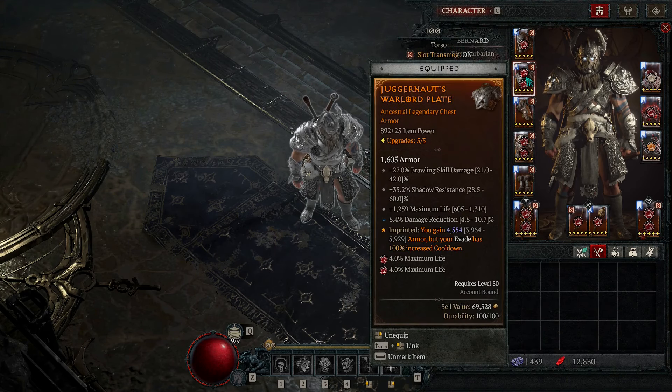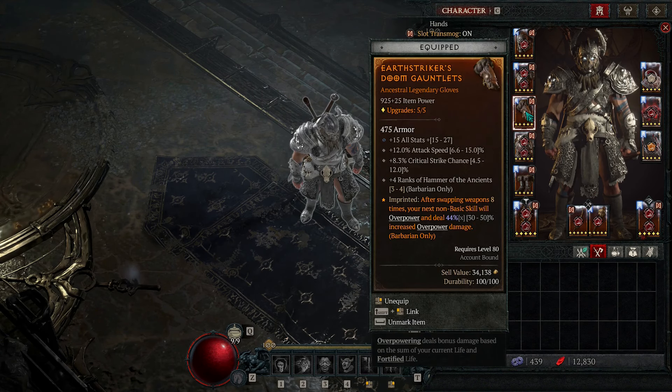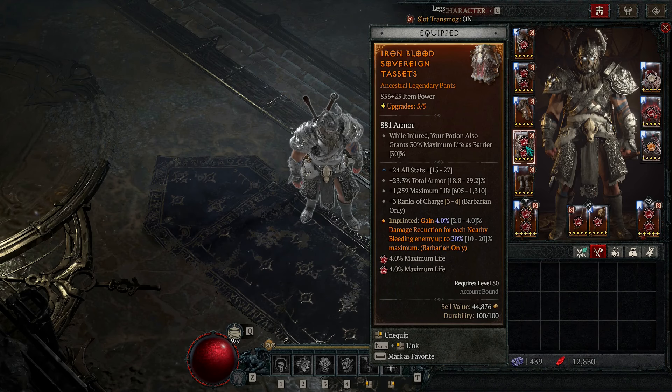For our chest we have the Juggernaut, and because we are using Charge we do want Brawling Skill Damage. You also want max life, some resistances, and damage reduction. With our gloves we have the Earth Striker — instead of All Stats I really wish I had Strength, but you still want attack speed, and of course you definitely want four ranks of Hammer of the Ancients. Another good stat would be Overpower Damage.